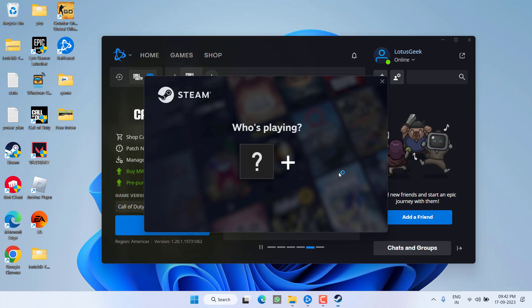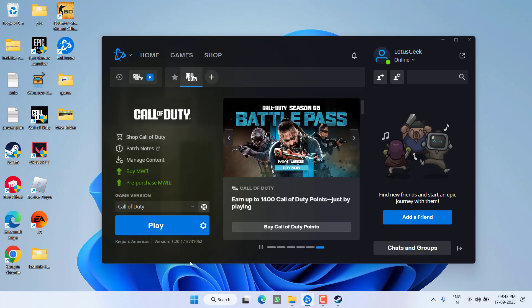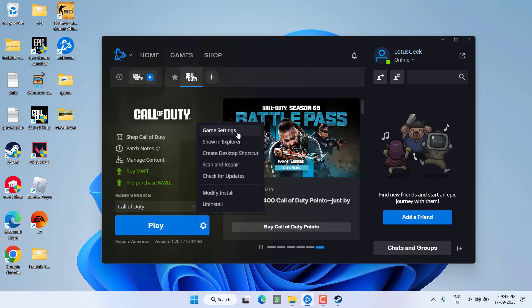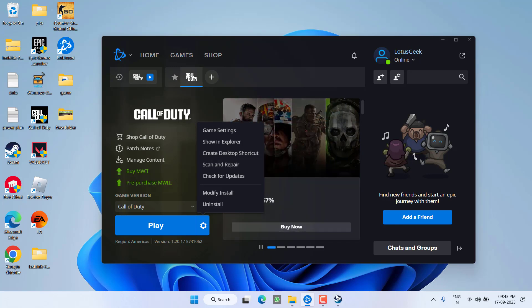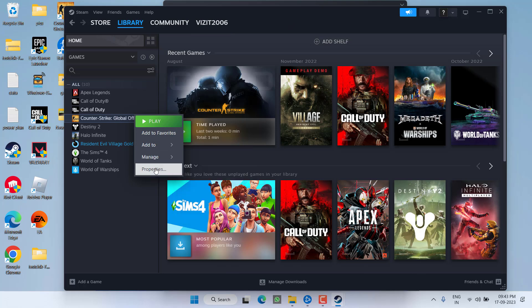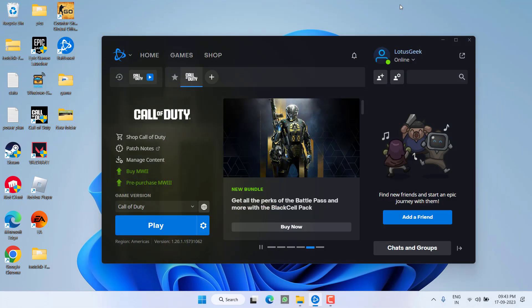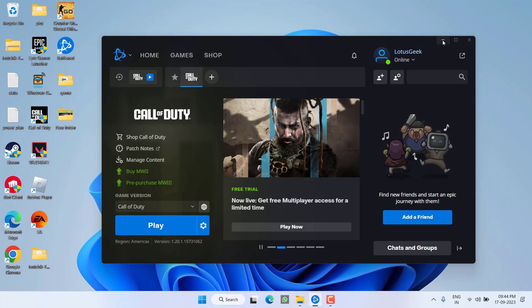After re-logging in, try to play the game again. Next, you need to verify the integrity of game files. If you are using Battle.net, click on the gear icon and choose 'Scan and Repair' to verify that all game files are working properly. If you are on Steam, open your library, right-click on your game, choose Properties, click on Installed Files, then click 'Verify Integrity of Game Files'. Wait for it to finish, then hit Play.